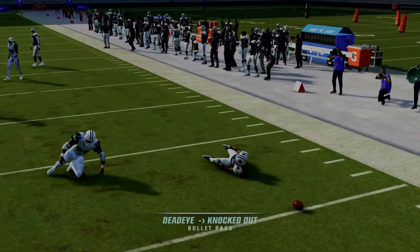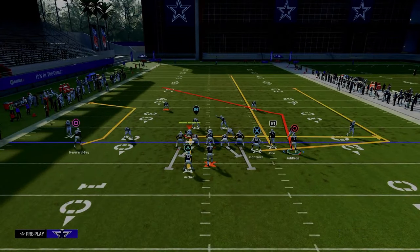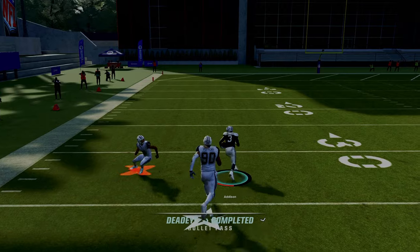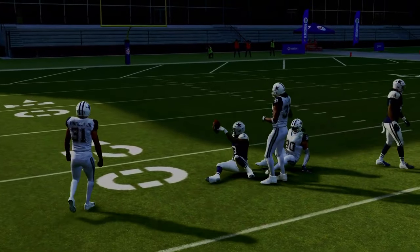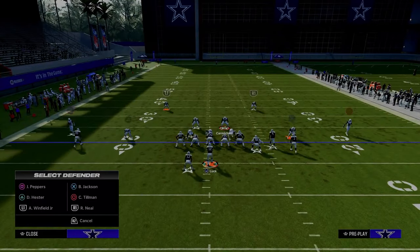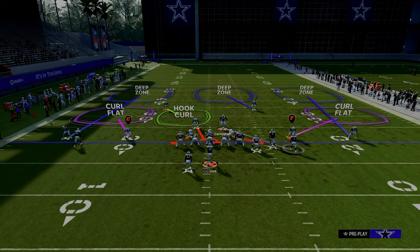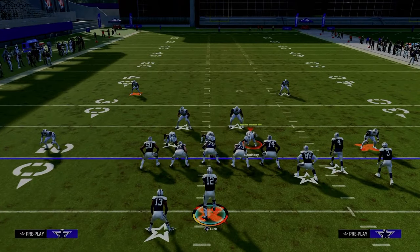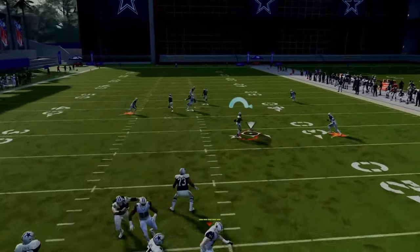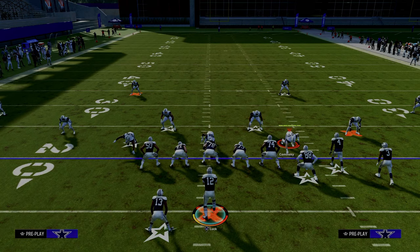Now cover three: we're running our bunch to the wide side of the field. If they call cover three, this is going to be a touchdown or at least a big play every single time. What's also very likely, especially if they're running base press dollars, is they're pulling their user out of the middle of the field, putting the conflict between the running back route and the double post route. You can throw underneath and get really nice yardage against one of the better defensive coverage shells in the game.